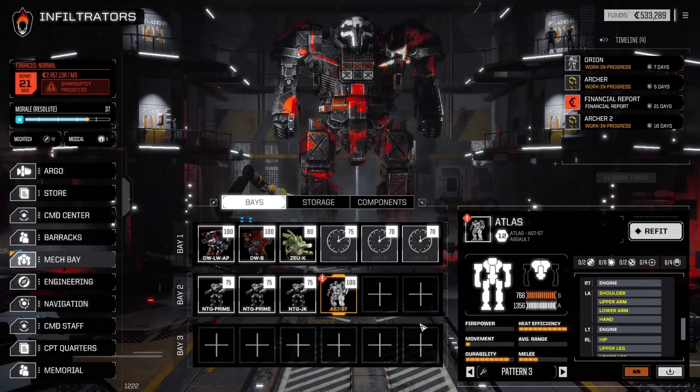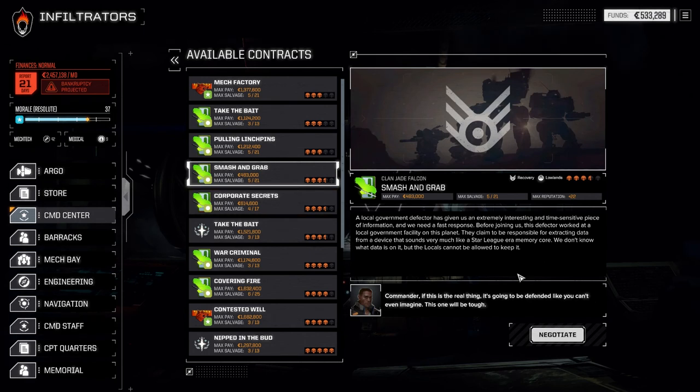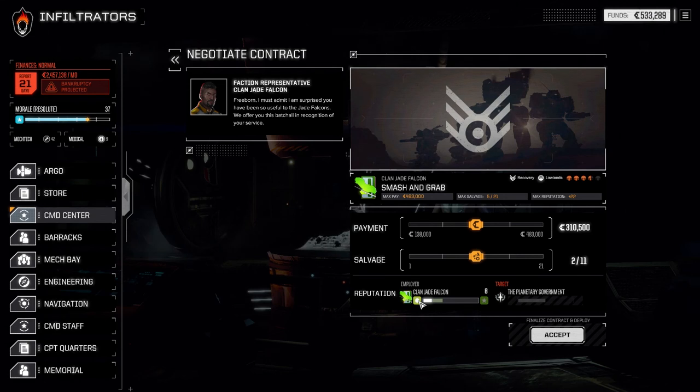We didn't have much success with them last battle, but we'll see how it goes. Let's go ahead to the command center. I want to take Smash and Grab first — which is against local government for Clan Jade Falcon. If we negotiate this, as you can see, this won't put us anywhere near where we want to be unless we go this route. But we're going to pull off a bunch of Clan Jade Falcon missions on this planet, so I want to go full salvage.